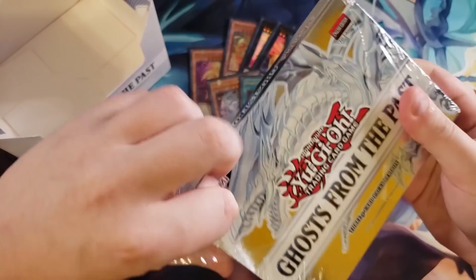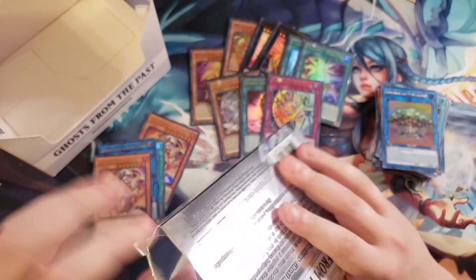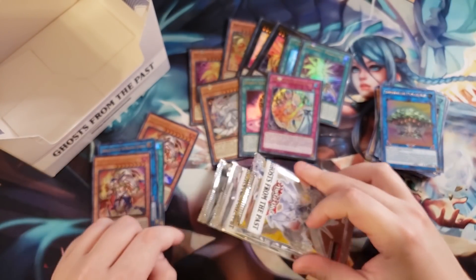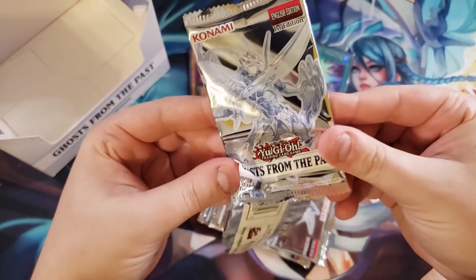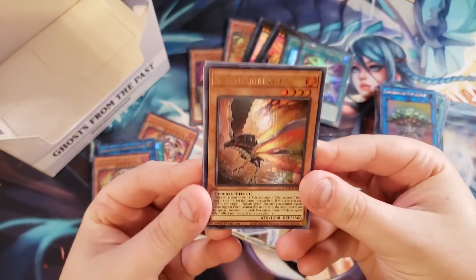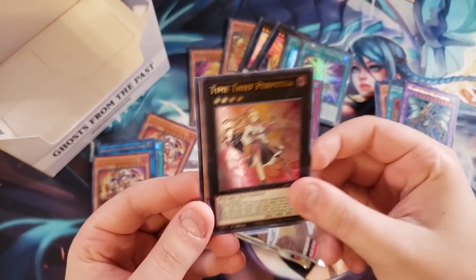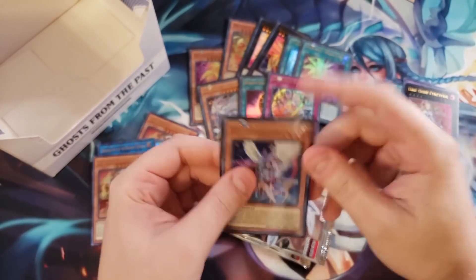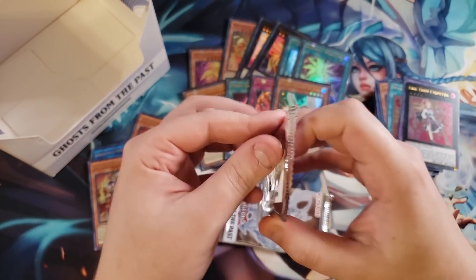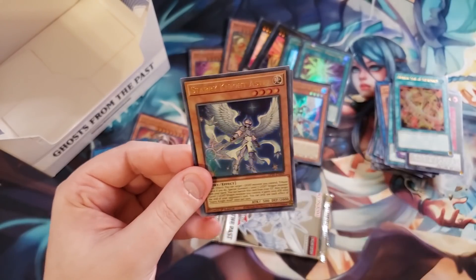Last box — let's see if we can get something good. We haven't gotten anything bad; the Dragoonity boss was really nice to pull. That pack feels a little loose — I remember there used to be a thing where more air in a pack meant a better card. We got Solomon, Great Falco, Metalfoes Fusion, Dragoonity Knight Draco, Aquistrike, Petra, and a Starry Knight Flamel — that's the first one of those we've pulled. I haven't pulled any Starry Knight main deck monsters outside of the dragon, so maybe it's short printed.